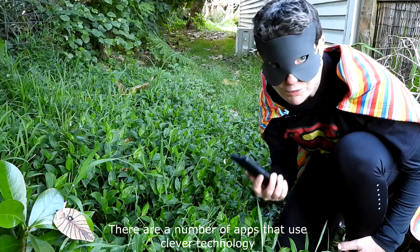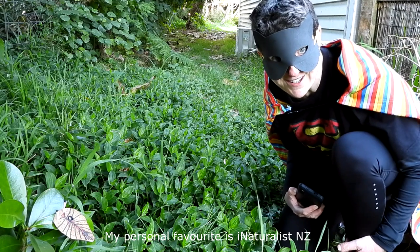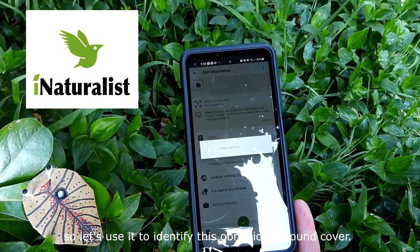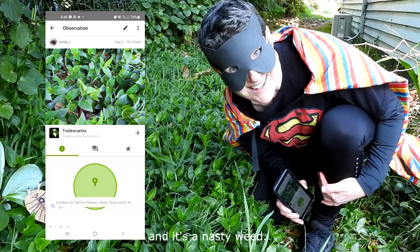There are now a number of apps that use clever technology to identify the plant for you. My personal favourite is iNaturalist NZ, so let's use it to identify this obnoxious ground cover. It's Tradescantia, otherwise known as Wandering Willy, and it's a nasty weed.